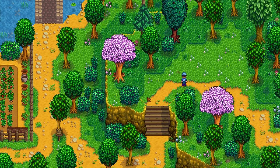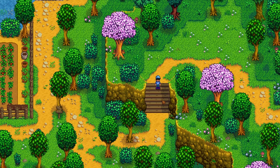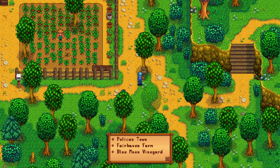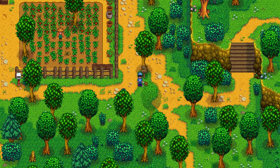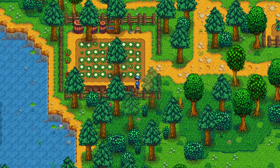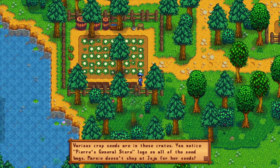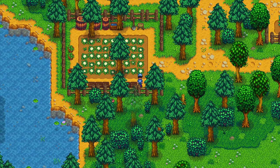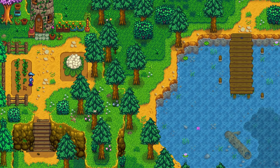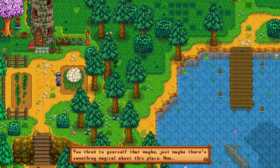Heading off to the east takes you to the new vineyard, which as I mentioned you can also get to from the beach. There's a sign over here - Pelican Town, Fairhaven Farm, Blue Moon Vineyard. This is Marnie's crop field with various crop seeds in crates - you'll notice Pia's general store logo on all the seed bags. Marnie doesn't shop at Joja for her seeds - well, she should, because Pia is a scumbag. The Wizard Tower has got ancient fruit outside; looks like he might be trying to grow them. There's a giant cauliflower, and you think to yourself that maybe, just maybe, there's something magical about this place.